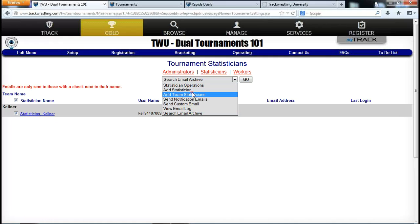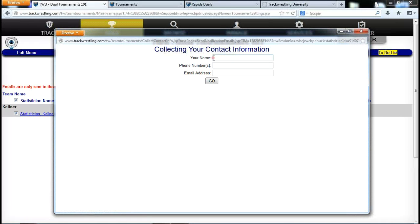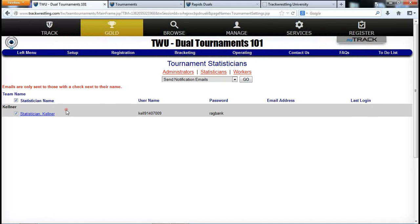Once you have emails entered, use the 'Send Notification Emails' feature. Enter your name, phone number, and email address, then click Go — an email gets sent to each statistician with a direct link to enter their roster, along with deadlines and other information. This is a very easy way to get information to all of your teams at once.